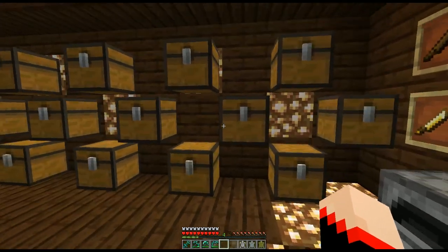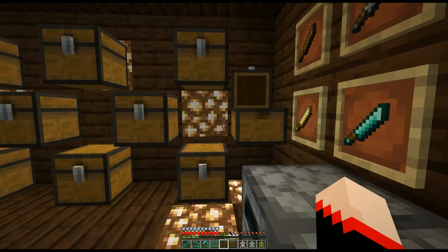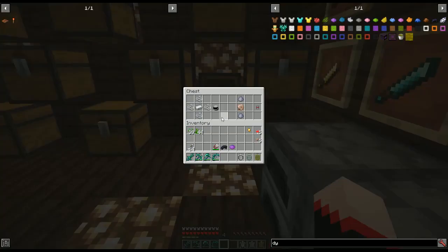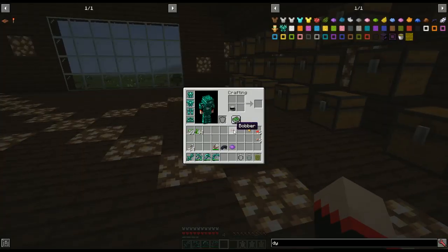Let's look at some crafting recipes. For the iron fishing rod, it's like a regular fishing rod except you use iron ingots. For gold, replace with gold ingots; diamond, replace with two diamonds; and neptunium, two neptunium ingots. Next, a fishing line is an iron ingot with four strings surrounding it. A bobber is two clay and a nautilus shell, which you get by fishing. The fishing line and bobber can both be dyed.